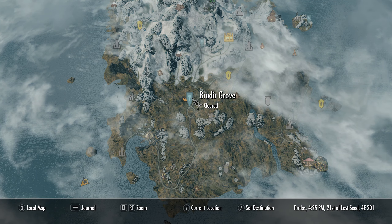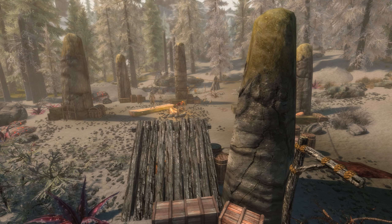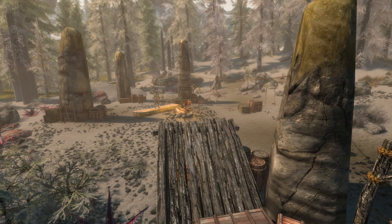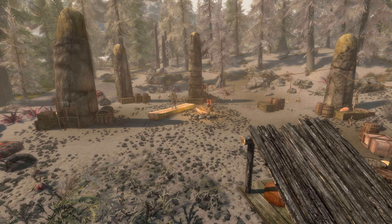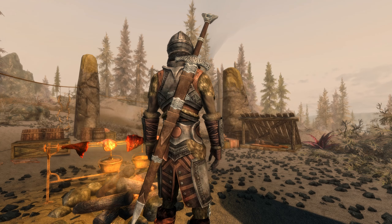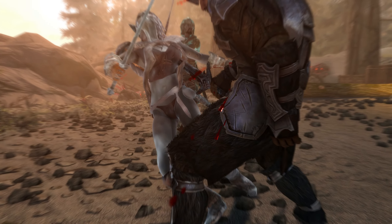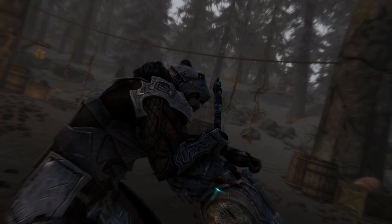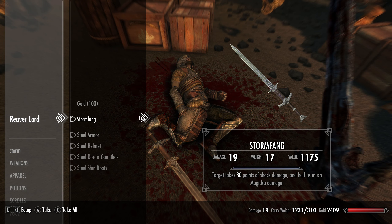On the map, it can be found right about in the middle of the island. Here there are three Reavers with a fairly decent camp set up — which contextually makes no sense because I had nothing to do with making this camp — but anyway, one of them is carrying the very sword we are looking for. Take the three Reavers out in style, and the one that's much harder than the others will be the Reaver Lord. Once he has been defeated, on his corpse we can find Stormfang.